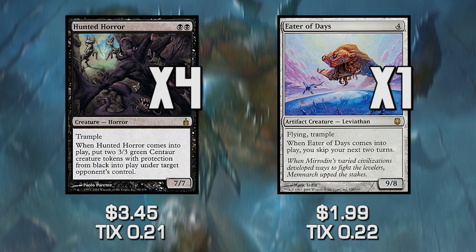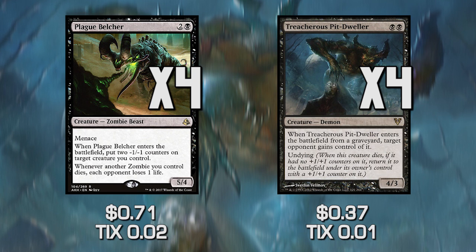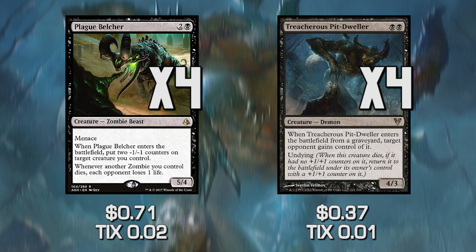What other creatures do we have? We also have Plague Belcher and Treacherous Pit Dweller. Plague Belcher, when it enters the battlefield, puts two -1/-1 counters on a creature you control. We don't want that to happen because we want to keep all of our creatures big and healthy. So we get a 5/4 Menace for three mana, which is fantastic.